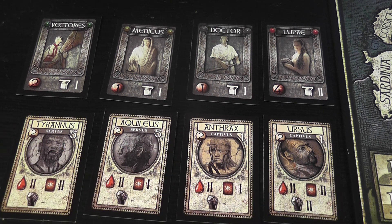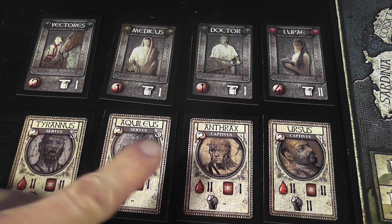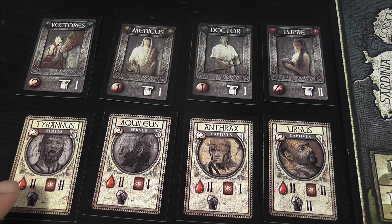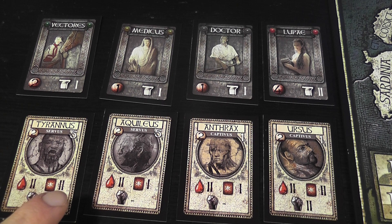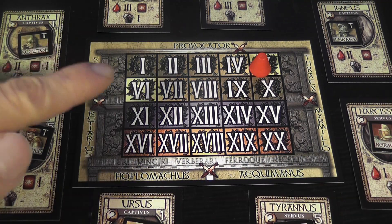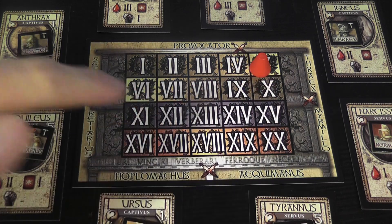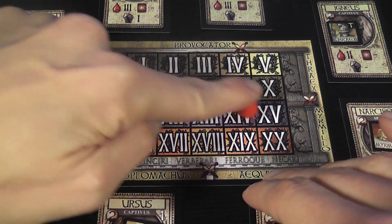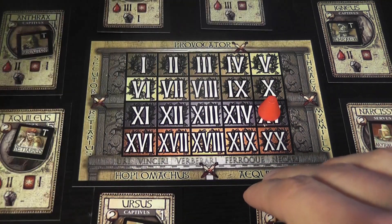As for the gladiators themselves, they also have a starting price. The level of obedience is the white number printed on the card. Stamina is the number of wounds they can take in combat. Skill is the number of re-rolls they have in combat. And charisma is the value they use when they beg the crowd to spare them in case they lose a fight. Your gladiators are placed around your scoring board, which also tracks your glory throughout the game. The first player to reach 15 points of glory is the winner.